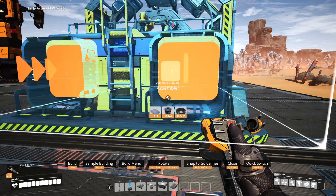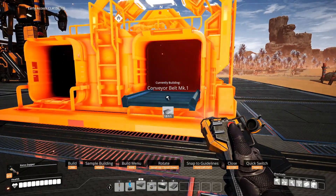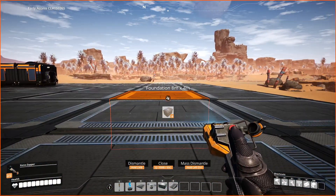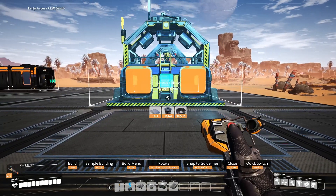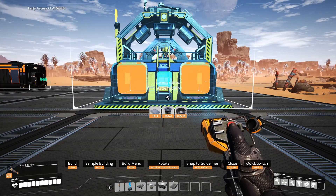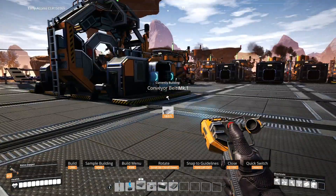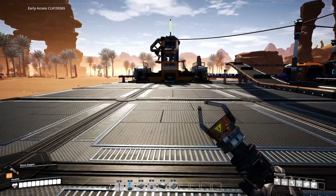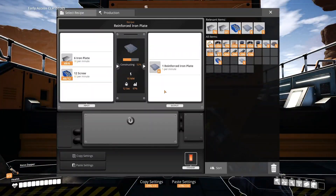Now we need another assembler and it's going to go here - not there, because that is too close for that one. So we're going to put it a bit further down, all the way down, right there. Wonderful. This can produce four rotors per minute.